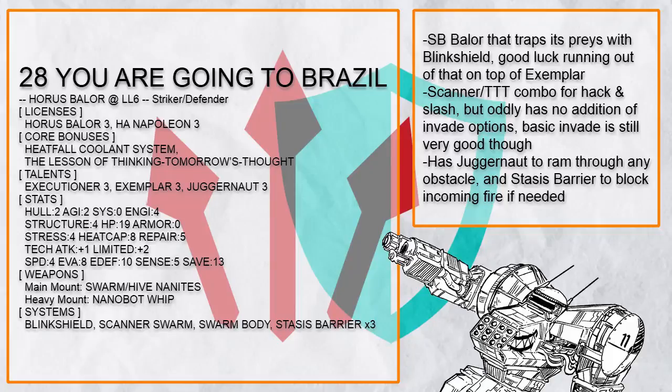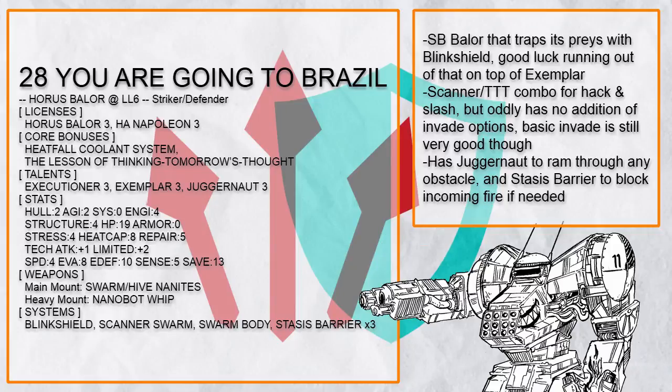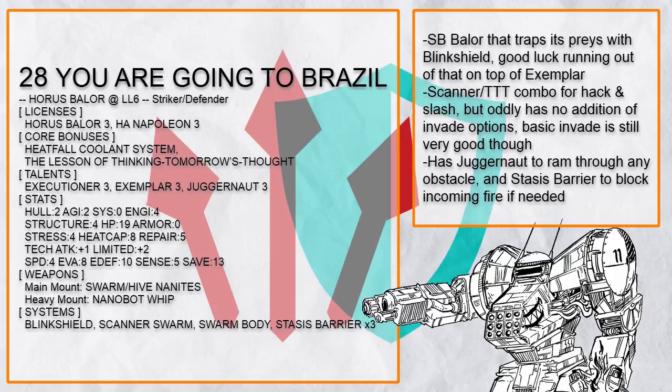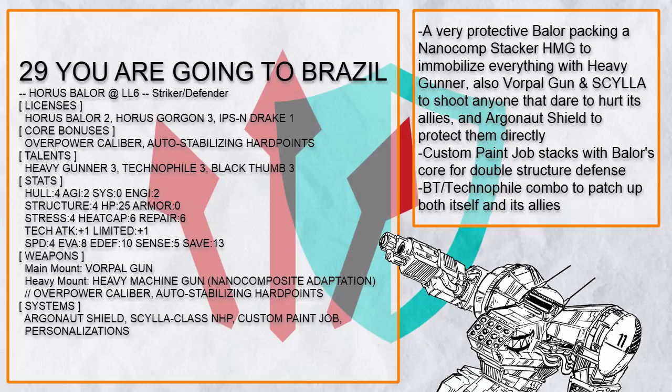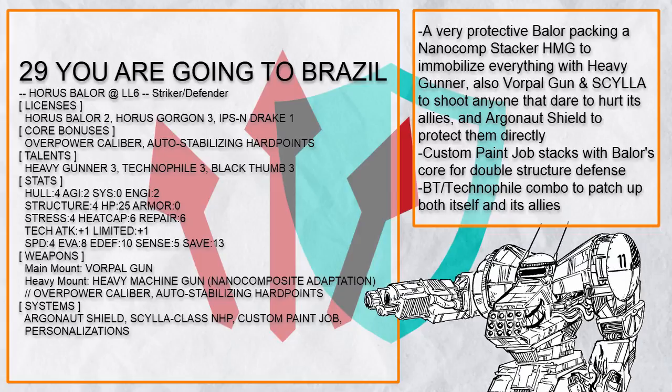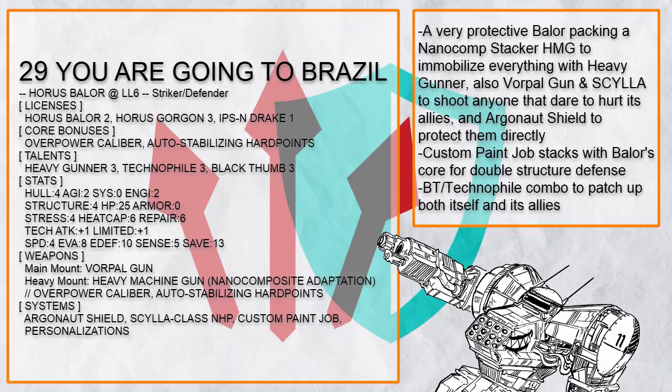You Are Going to Brazil takes the approach a bit differently instead, because good luck running out of blink shield — and with heatfall, this Baylor can do a lot of damage very quickly. Stasis barrier also helps a lot in taking damage when you find no need for blink shield. And finally there's Slime Girl GF, which has heavy gunner nano comp HMG to immobilize everything, along with vorpal gun and Scylla to shoot back at anyone that tried to hurt your friends. This build also has Argonaut shield to block damage for your ally directly, and Black Thumb-Technophile combo to patch your allies up.